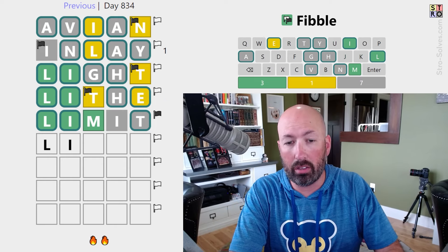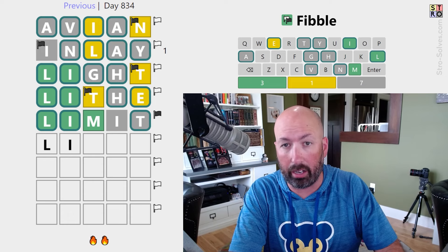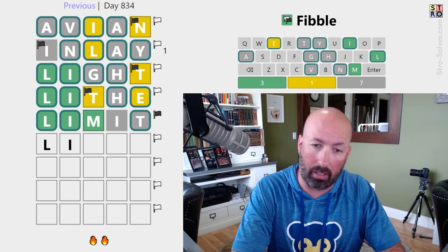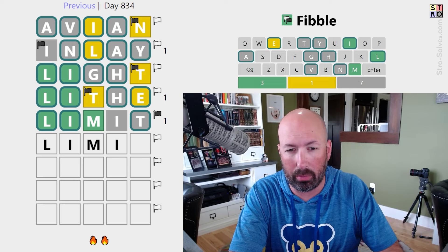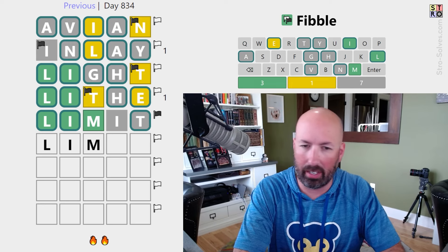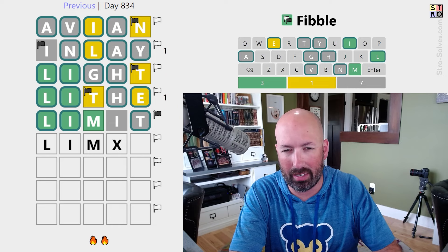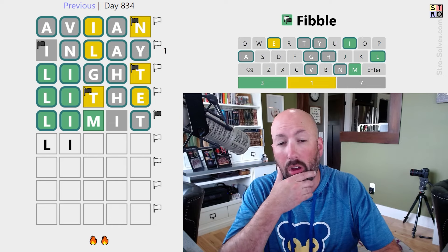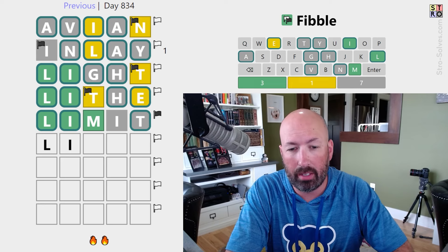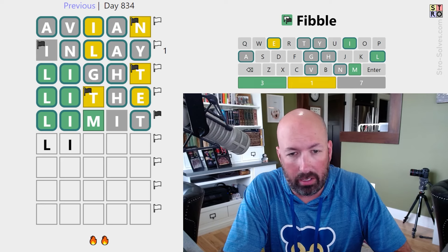So we've got LI. Now, either there's another I and that gray I is the lie, or the M is the lie. So if we have the M, then there has to be another I — either this, which if it's not "limit" I don't like that very well, or this, and I'm not really liking that. So I'm thinking there's no M potentially. All we've got is the LI, and we need new letters other than that.